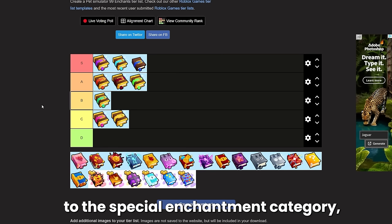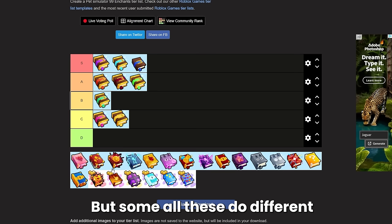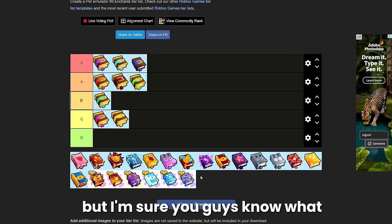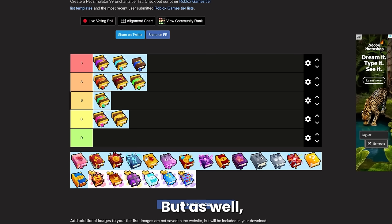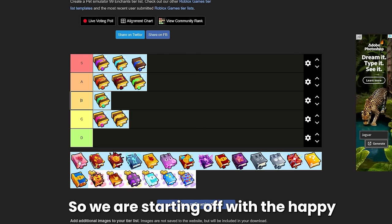Now we move on to the special enchantment category, which is obviously the biggest one we have in Pet Sim. All of these do different special things. I will be showing some clips for ones that I feel need further explanation, and I will also be explaining how you get most of these enchantments if I know. Starting off with the Happy Pets enchant.